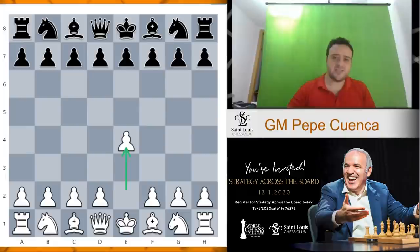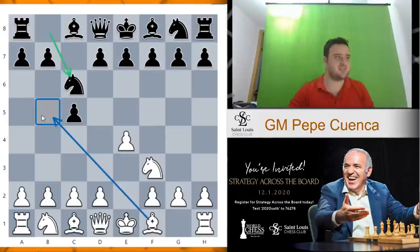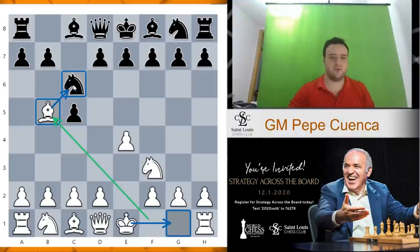So what is the Svechnikov? It's a Sicilian, so e4, c5, knight f3, knight c6, and d4. As I told you in the previous lecture, bishop e5 leads to the Rosalimo variation, which is a more positional approach. Basically, what you want to do is just go short castle, and then in many positions, you're going to give up the bishop pair, but in return you ruin black's pawn structure on the queen side because black will have some doubled pawns on the c-file.